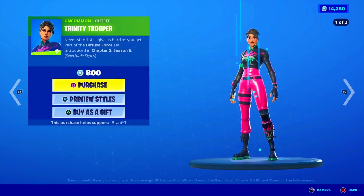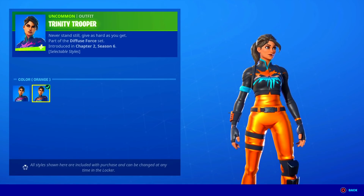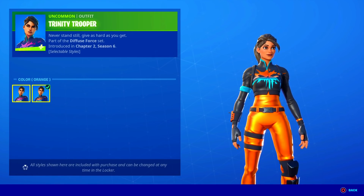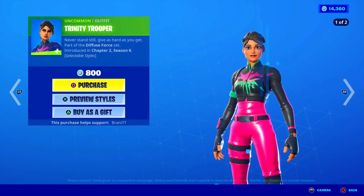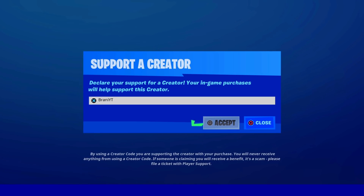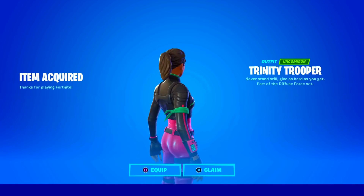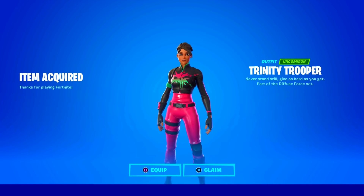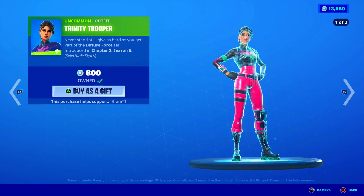Here's the item shop from today — we got the brand new Trinity Trooper skin, finally out. This skin has been leaked for a long time, and it does have a default style and an orange style, which makes it worth it. We're going to purchase it — only 800 V-Bucks — using code BrandyYT, hashtag ad. Let's go ahead and purchase it. Wow, finally, man. It's been leaked for so long. I made a video about this in the past, and finally it's in the shop.